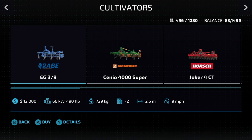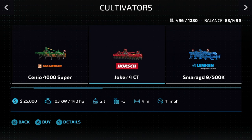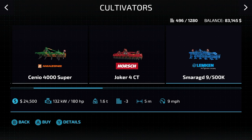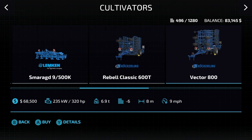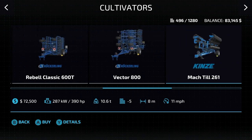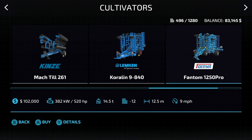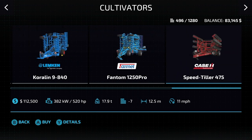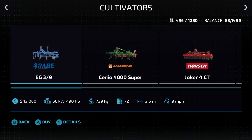Not really the case for cultivators though — we have 11. We have the Ravy, 2.5 meters at 9 miles an hour; the Amazon, 4 meters at 9 miles an hour; the Horish, 4 meters at 11 miles an hour — takes up less space and requires less horsepower; and the Lemkin Schmerg at 9500K, 5 meters at 9 miles an hour. Then the Cokerling Rebel Classic, 6 meters at 11 miles an hour; the Cokerling Vector, 8 meters at 11 miles an hour; the Kinsey Mock Till, 8 meters at 11 miles an hour; the Lubkin, 8.4 meters at 9 miles an hour; the Farm Phantom, 12.5 meters at 9 miles an hour; and lastly the Speed Tiller, 12.5 meters at 11 miles an hour. We probably could have saved space by not having so many cultivators.